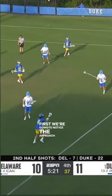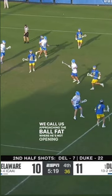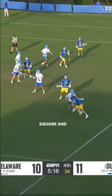First, we're going to notice the approach to the ball, where the short stick here is square. We call this approaching the ball fat, where he's not opening up an easy pathway either direction, but approaching the ball square and playing it straight up.